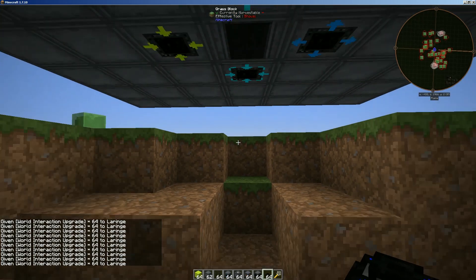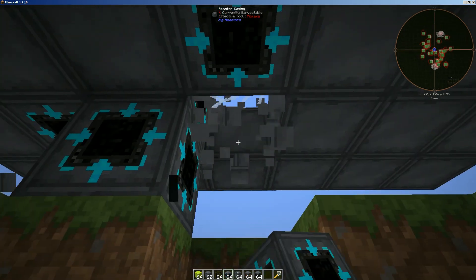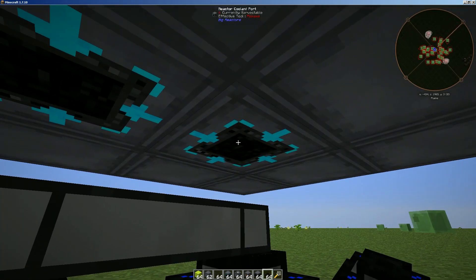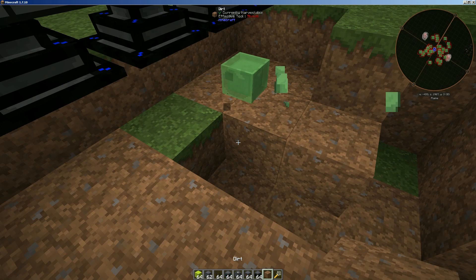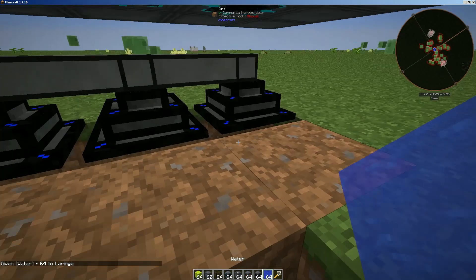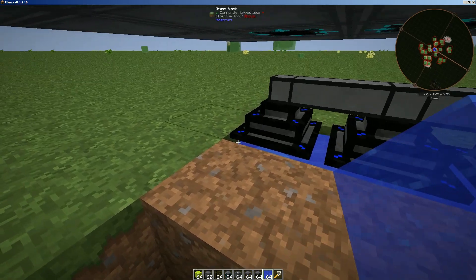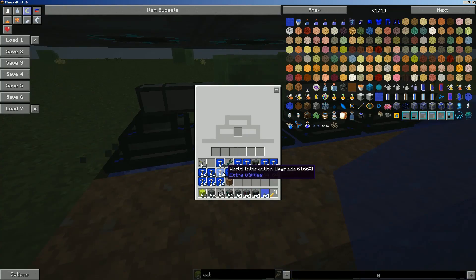What I like to do is line the back part with the transfer nodes as opposed to just popping them there. We'll grab one right there and place the water in. When you give these the world upgrades they start to suck water out once they have somewhere to put it.